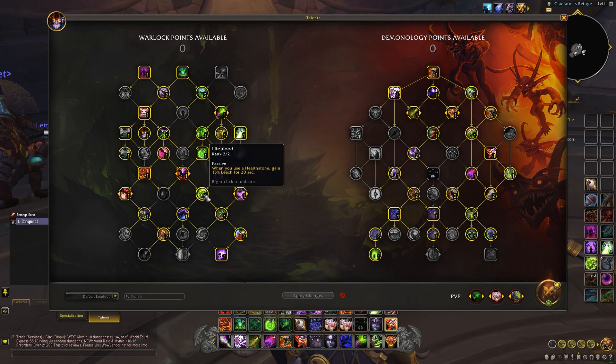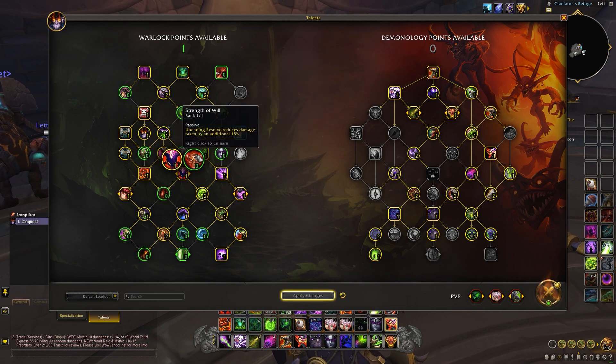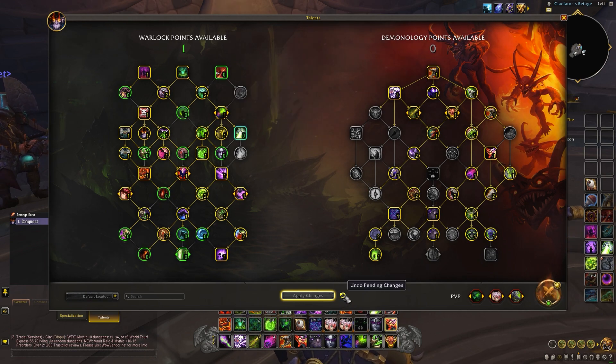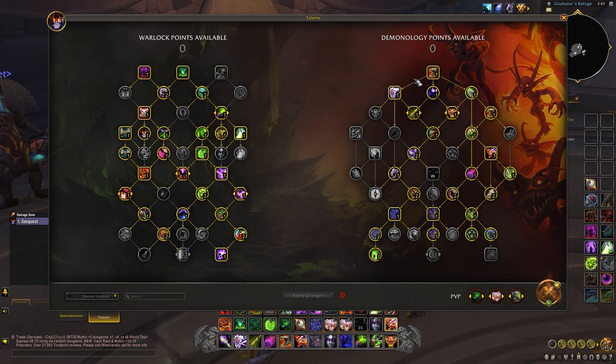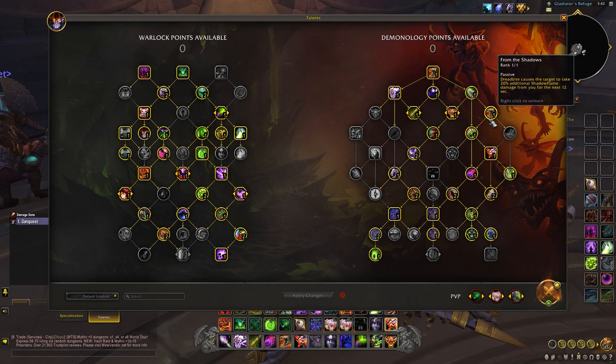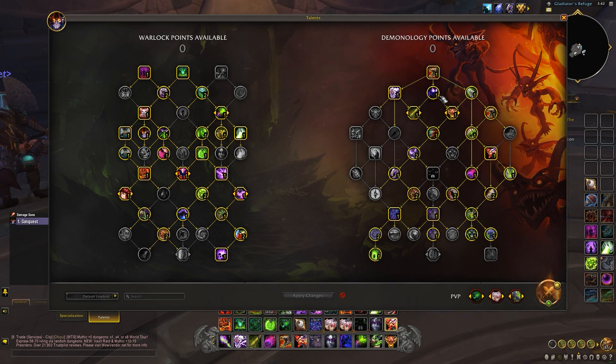We just kind of work our way down from there. I'm still making my mind up about the leech talent. You can obviously change Banish out for literally anything, because it's not needed in every instance. Moving over to the Demonology tree - this is where things get a little bit interesting. Right off the bat, we've got Dreadstalkers, Demon Bolt, Soulstrike, Demonic Strength, and these are kind of our cookie cutter - obviously we're going to pick them.